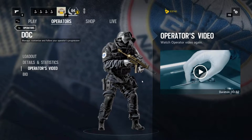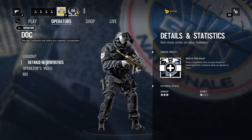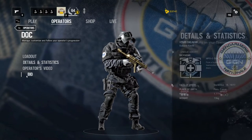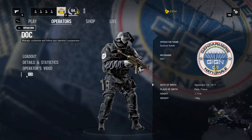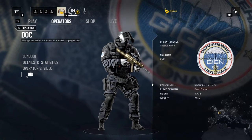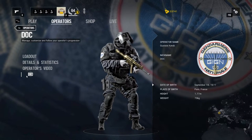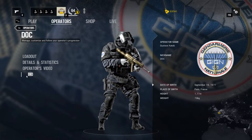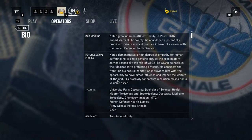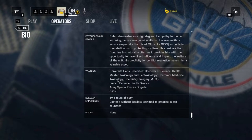Today we want to have a closer look at DOC. As you can see, DOC is a heavy armoured GIGN operator. Let's have a look at his bio. He comes from Paris, is a pretty small guy at 1.77m and his name is Gustave Katep — I don't know the exact spelling in French. But if you want to read his biography, just pause the video here.